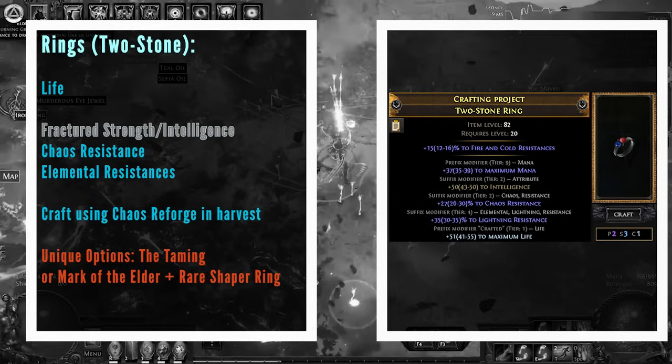If you can fit it in, The Taming is a really, really good ring — it offers resistances and an absolute ton of damage. It doesn't have a life roll, but early on it's a big damage increase. That can be quite expensive, but if you want to get damage into the build, run one rare ring and make the other one a Taming ring.